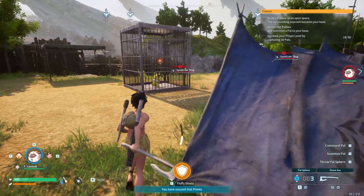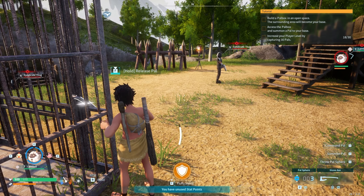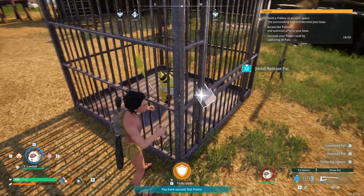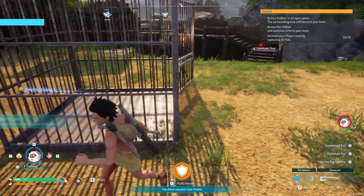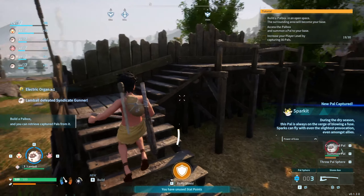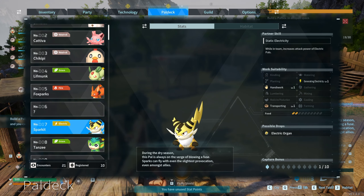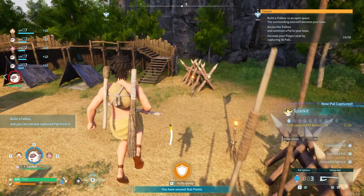It's Pikachu! I crit rolled my stealth check. You're safe, buddy. You're free to go. I got an electric organ out of it. Wait, do I get him? I do get him! You're on the team, baby.